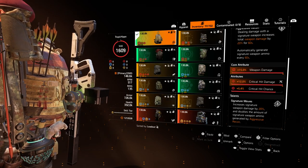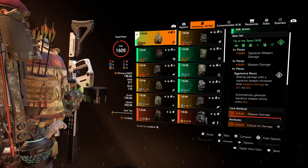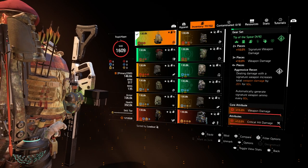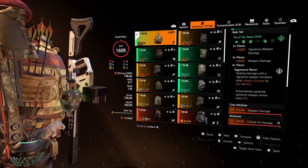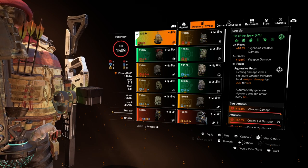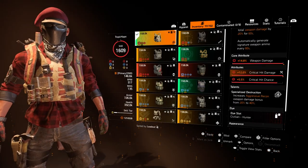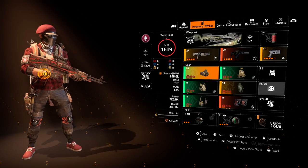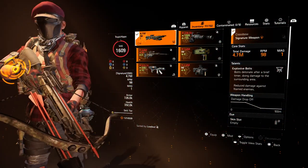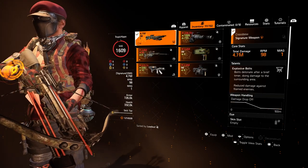Two pieces of the gear set gives 10% signature weapon damage, and the backpack increases that by another 20%, giving 30% total signature weapon damage. The three-piece gives 10% weapon damage, and the four-piece gives us Aggressive Recon — dealing damage with the signature weapon increases total weapon damage by 20% for 60 seconds, with the chest talent amplifying that to 40%. The special weapon is hitting for 4.7 million off the crossbow, which is the highest of all signature weapons.